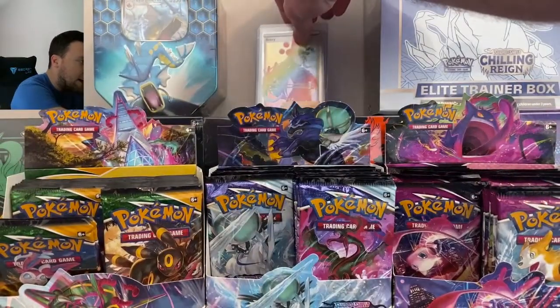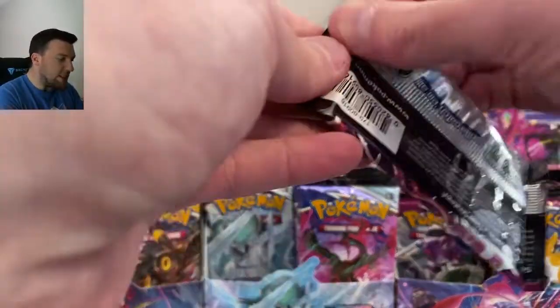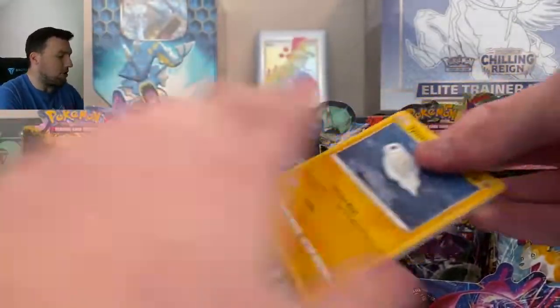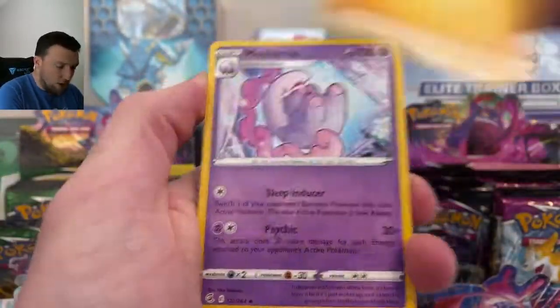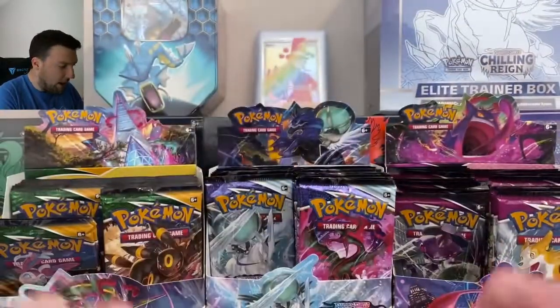We're getting all the secrets out of here at the start of this video, but we need the Gold Snorlax and we need alt arts. Gold is great, Rainbows are great too I suppose. Fusion Strike — we pulled all the fire out of the front of the box. They loaded up the front. Sandshrew and Latios, very nice card there.